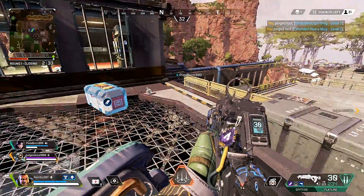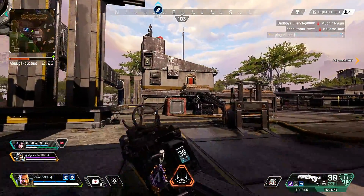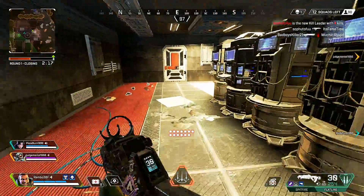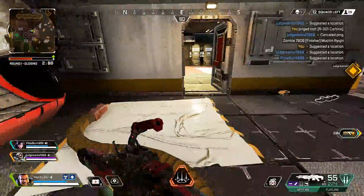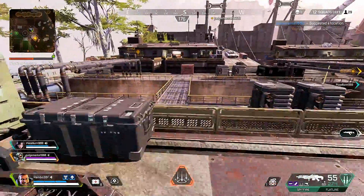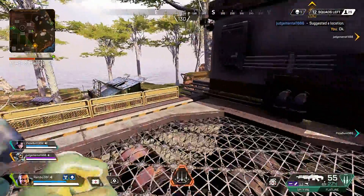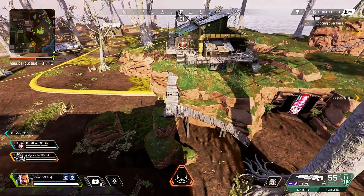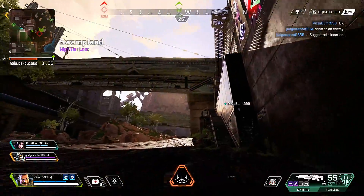Extended heavy mag here, extended light mag here, level two. Keep eyes on the new kill leader, might be something good this way. Let's go here, R301 here, let's go this way. I think that place could use a good looting. Hostile spotted. Copy that. Grappling. Go.